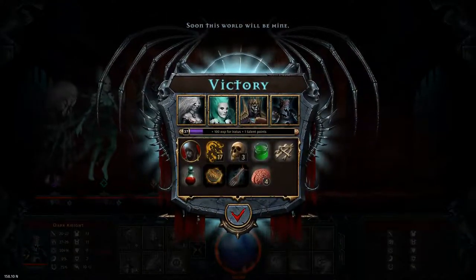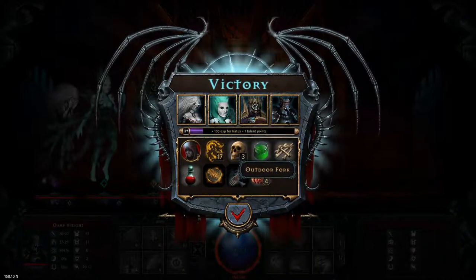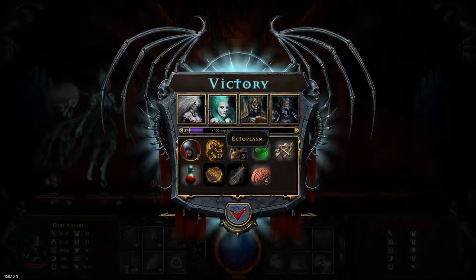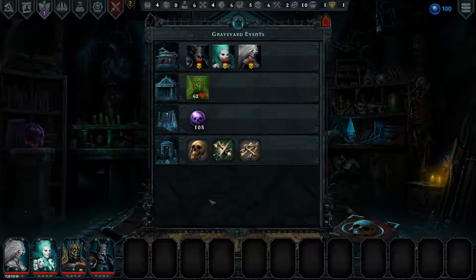And there's the level 4 brain that I wanted. Dang it. Gambling chip. Outdoor fort — whatever that is. Pretty good. We did some training, the lich got healed, some experience for Erratus, and some stuff. Very good.